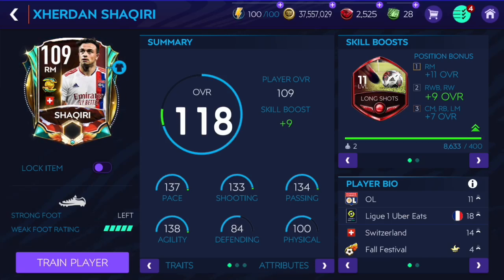Hi guys, I'm Saban. In this video I'm gonna go ahead and review the 109 overall Full Festival Shaqiri. If you're excited, enjoy the video - make sure to like it, subscribe to my channel if you are new, and hit the notification bell. He looks like an incredibly good card, as you can see, with great stats: 137 pace, 133 shooting, 134 passing, 138 agility.